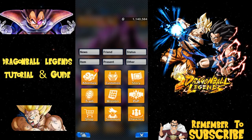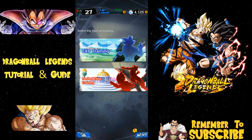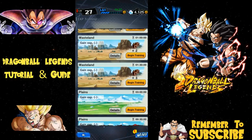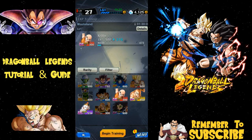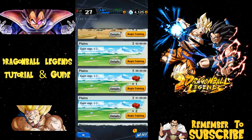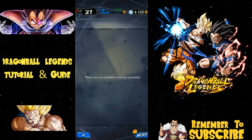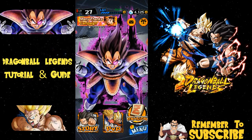You have story mode and training. In the training menu you can select a training location, choose whatever items you have, select the character you want to train up, and begin training — that's how you increase their levels. Different items give different buffs. There's nothing available in the Training Grounds right now, but that will come when it's available.